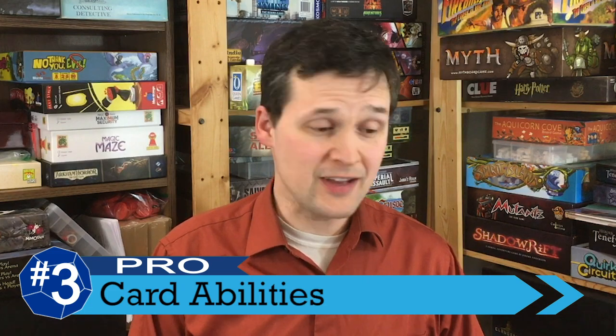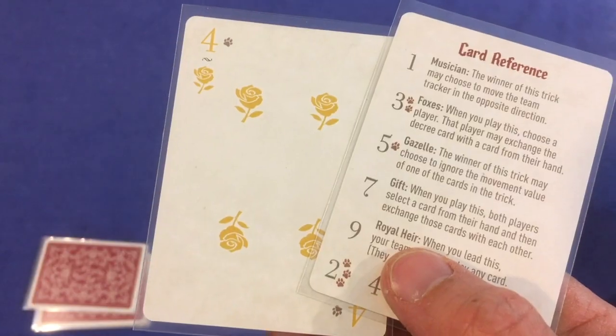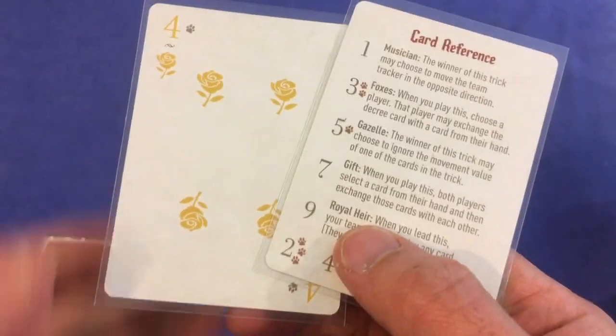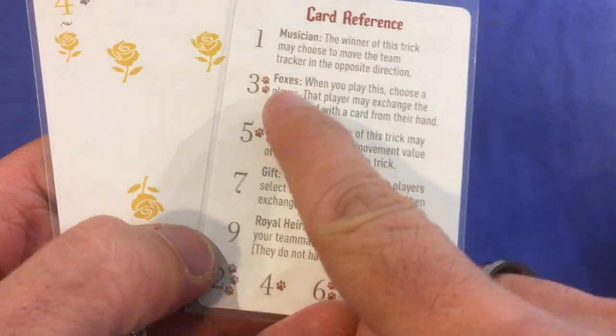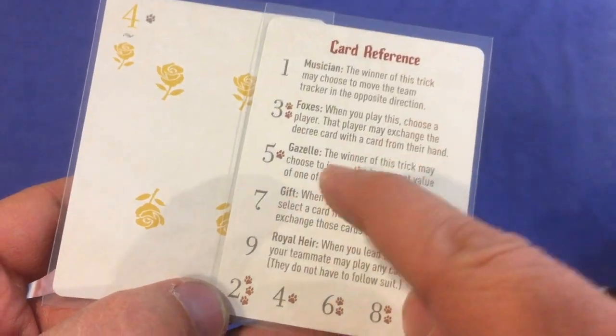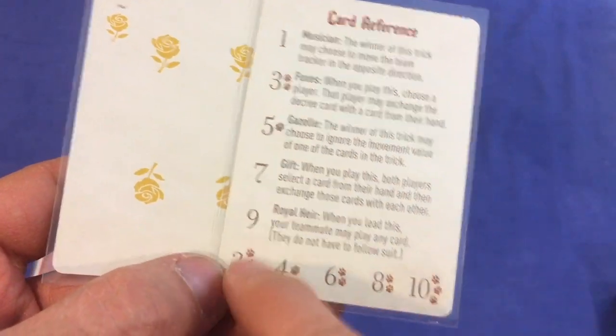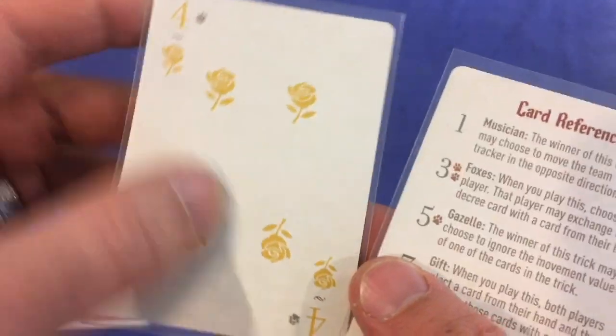We're on to a full-on pro at number three, and that's the special powers that appear on some of the cards in the game. I really appreciate these special abilities, not just because they liven up the basics of trick-taking, but also because they create communication pathways for the two players. Like in most trick-taking games, you can't talk to each other at all about what's in your hand or what you want to play, but I can put down a special card that lets me trade a card with you, and I can give you something that'll give you a hint as to what I want you to follow with. It's not too complicated, because there's only five special powers in the entire game, but it gives just enough variety that it feels like a big increase in the strategy of the game.